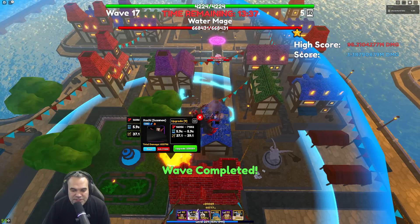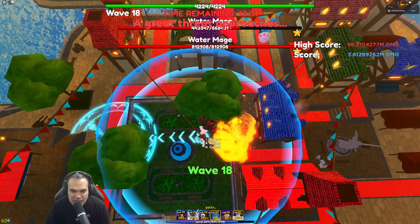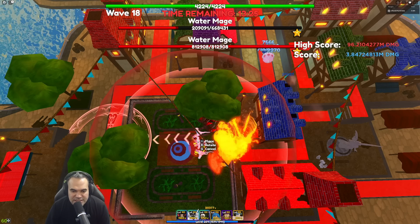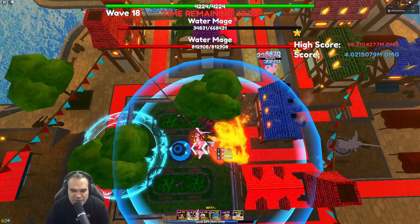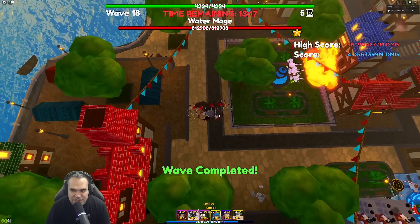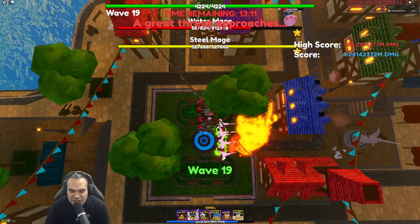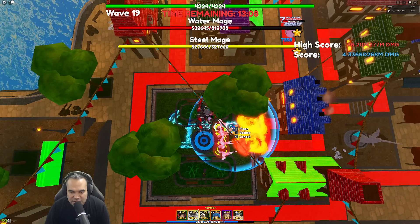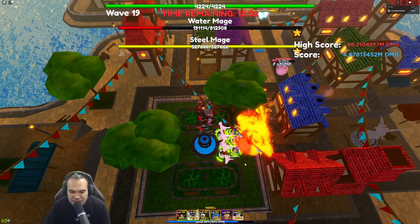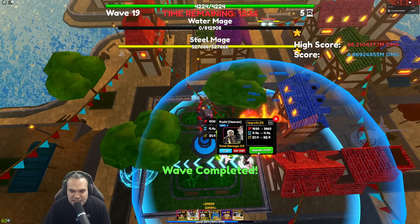We're at wave 18 and we're almost going to max out all of our Itachis — there we go, all three Itachis maxed. Now I'm going to place my Aizens right here on the fountain. If you have very long range on your Aizens you can move them a little bit closer to your Itachis and they should still hit here, but the main thing is that you can hit the entire circular path. Put your Wendys right in between your Itachis and Aizens so you buff both of them, and put your Pucci somewhere down here so you can activate his ability when needed.